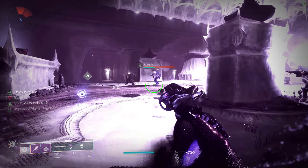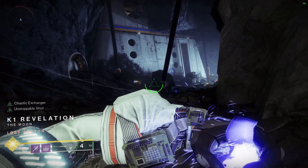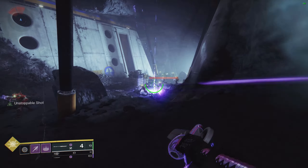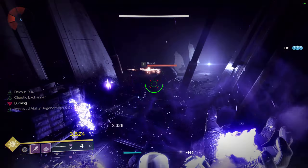You definitely want to put on Volatile Rounds. Volatile Rounds affect the shooting aspect of the glaive as well as the sword, so you want to make sure you're using two void weapons to be able to get volatile rounds because they're very strong. Make sure you claim them from your seasonal artifact — they only cost two energy.